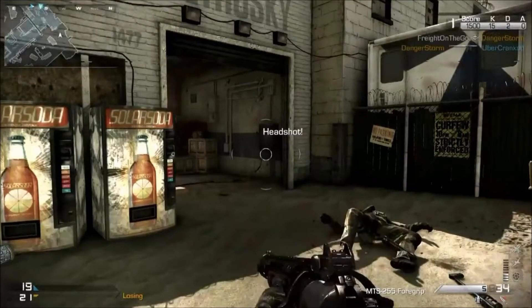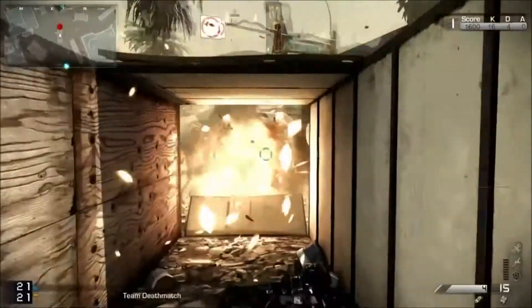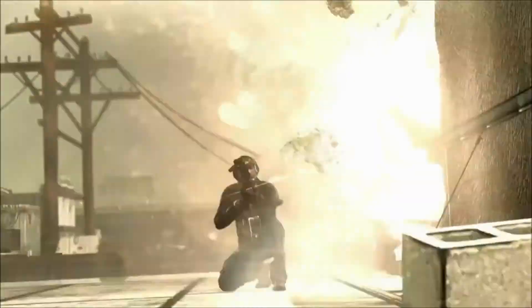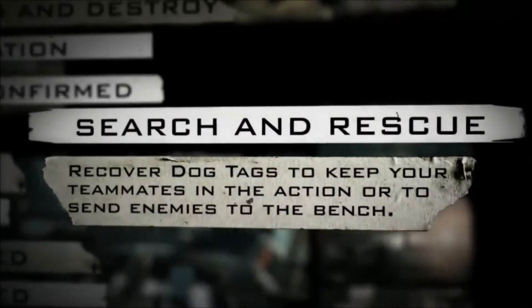Here we got the MTS-255 with foregrip. As you can see, next to the reticle there — yeah it's a shotgun, as he just blows the crap out of that guy's chest.